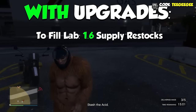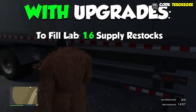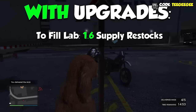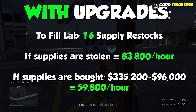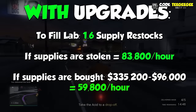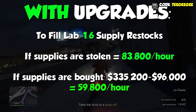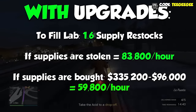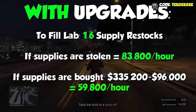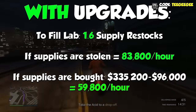Now it's only going to be 1.6. So let's calculate the profit if we bought supplies for $60,000 each time: 1.6 full supply bars times $60,000 is $96,000 spent on supplies. A full Acid Lab is worth $335,200, meaning that our profit is going to be $239,200 in exactly those 4 hours, which means our net profit will be $59,800 per hour.